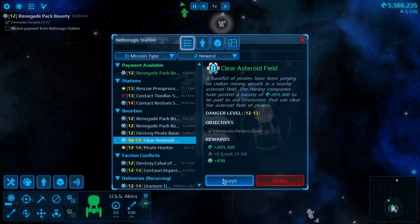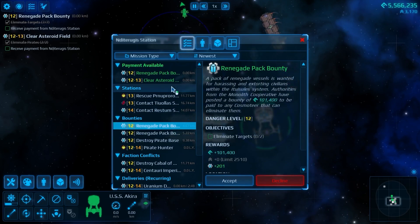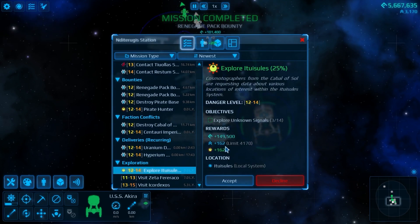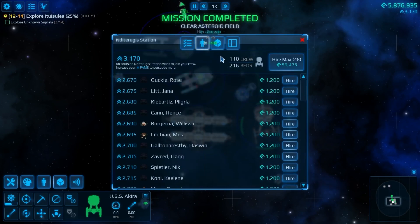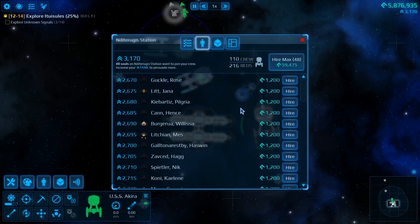Renegade pack - we did that. Clear an asteroid field - we did that. A pirate base - we did not. So we got these two things and we are going to start exploring. We already have three out of fourteen done. There are lots and lots of people here. If we can actually get and keep a bunch of crew, we might be able to build a new ship.